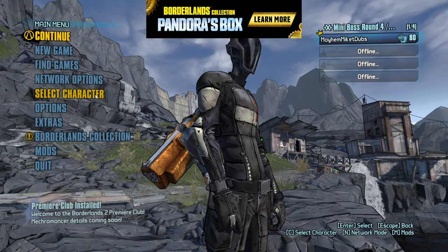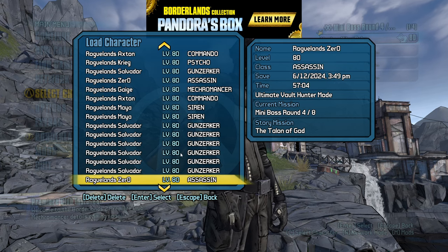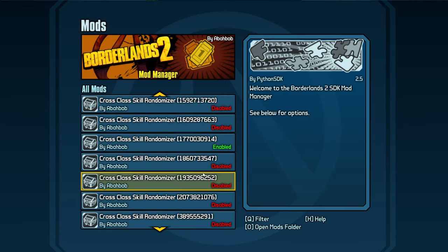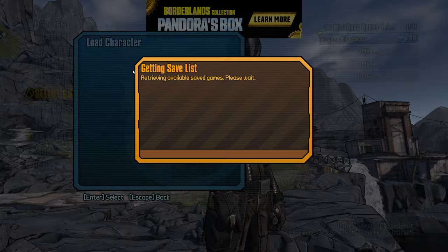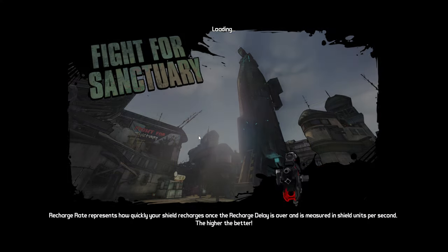Speaking of learning, someone says: you know you can find patch notes on Pyrex's GitHub page, right? I searched and searched for the patch notes and did not find them. I did my due diligence. But we had a really good run going, unfortunately we kind of threw it by being point blank when that Kunai went off.